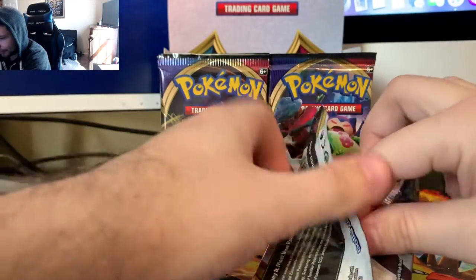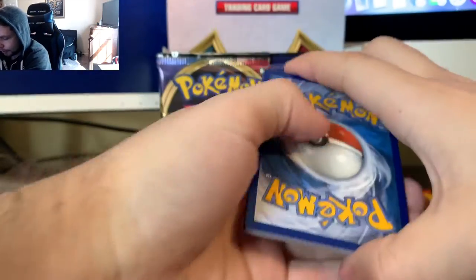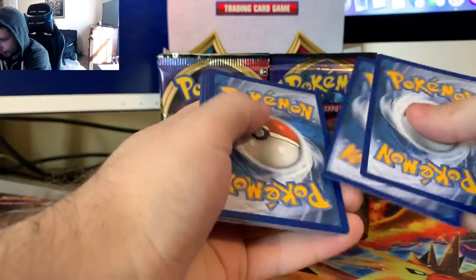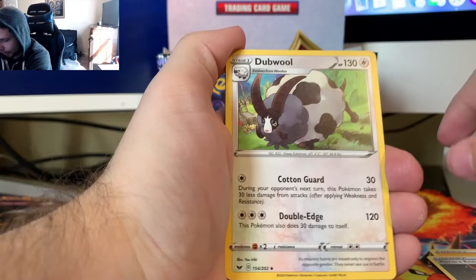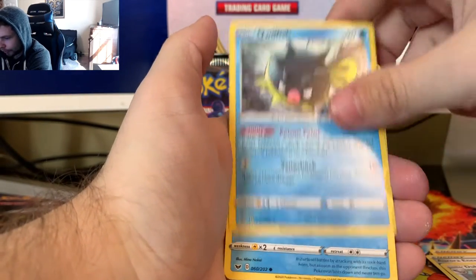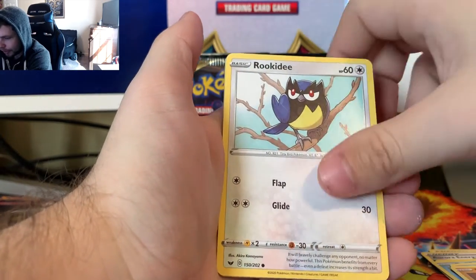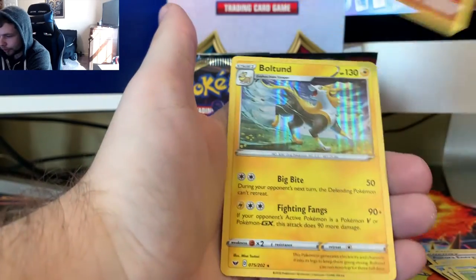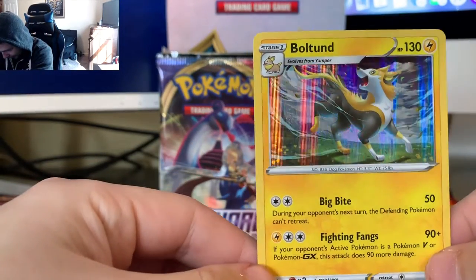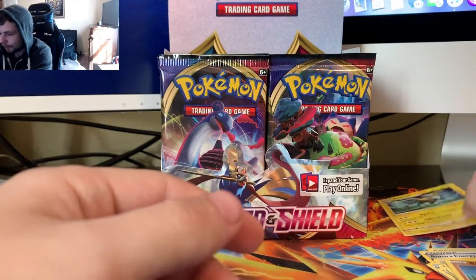First pack is a Zacian pack. The card trick is still 4 from the back to the front. Got a Lightning Energy, Aurora Energy, Dubwool - I like me some Dubwool - Qwilfish, Chewtle, Rhyhorn, Rookidee, Krabby, Grookey, a Ball Guy, and a Holo Boltund. Nice. Good first pull there, not mad at that at all.